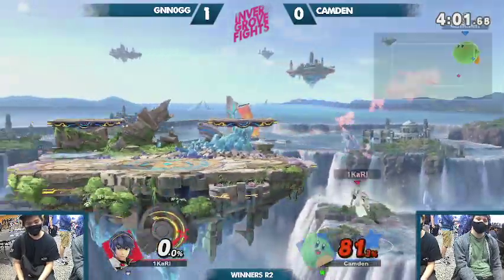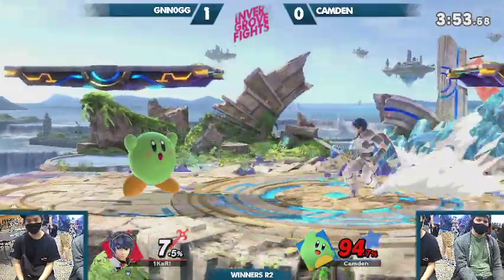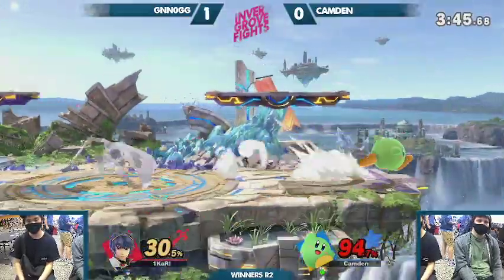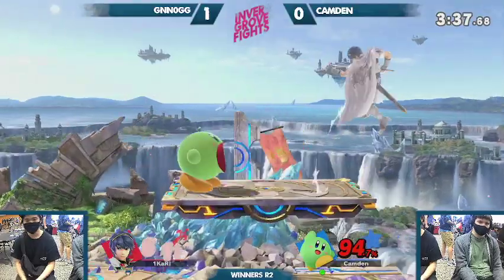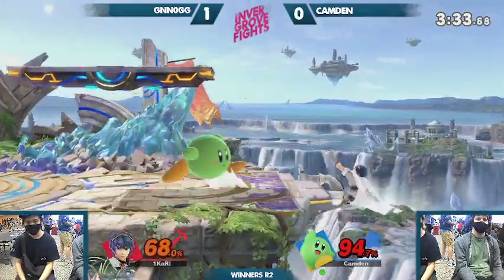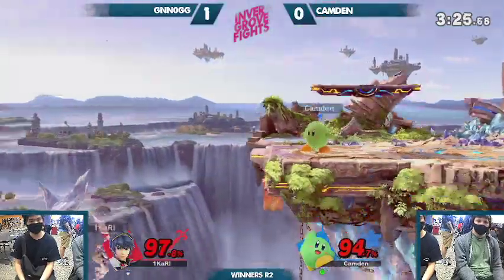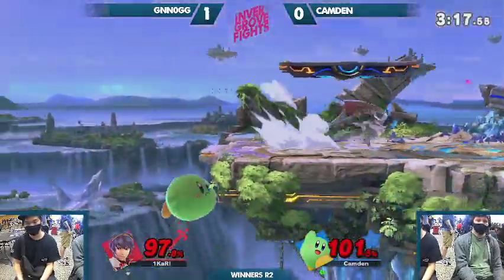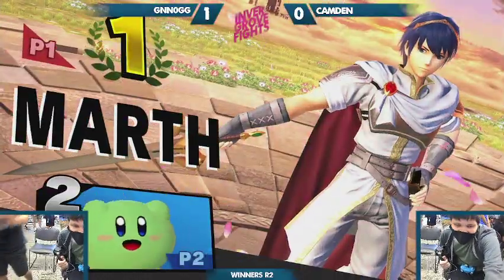He's doing a great job of staying grounded in a way that Kirby can't get in. We're seeing a lot of forward tilt. Forward tilt's nice too because it covers Kirby's short hop — one of his best approach options is just dash in, short hop, fair, and forward tilt stuffs that out completely. F-tilt in general is just very strong. It's technically safe even on whiff. It also has a pretty generous tipper hitbox now after the buffs. A very, very emotional reaction from Nog — I think this is his best win in Ultimate.